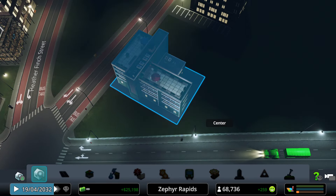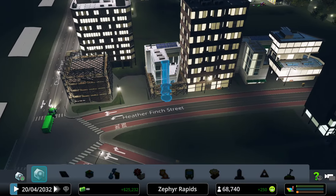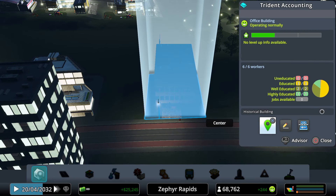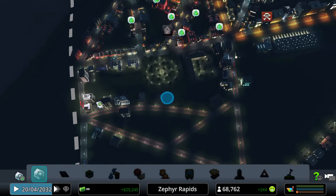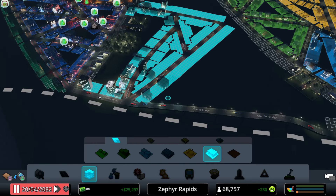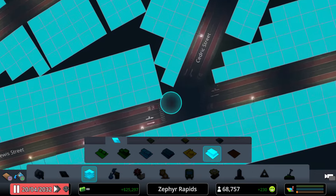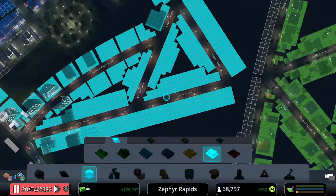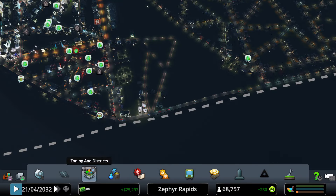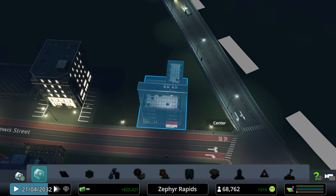The area is beginning to develop. Trident Accounting office is visible along Heather Finch Street. Lewis Street has been zoned for office space, and a building there just upgraded — 'Customer Service Services,' which is straightforward if a bit redundant.